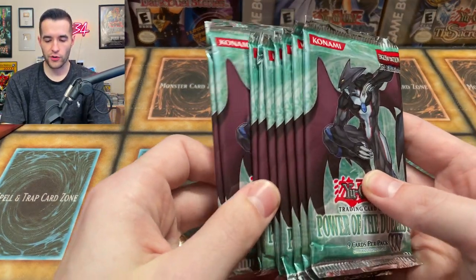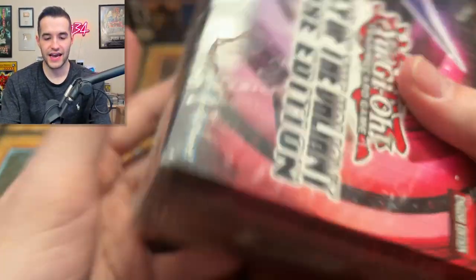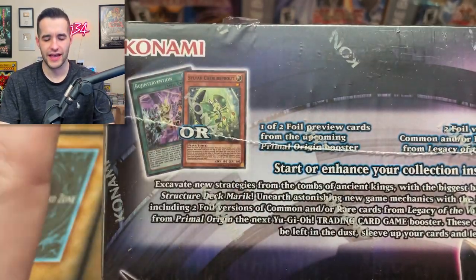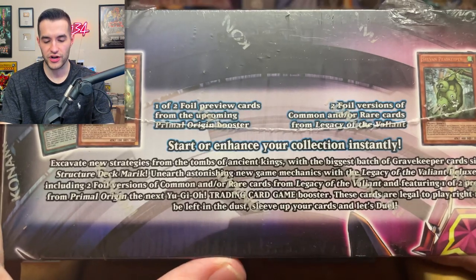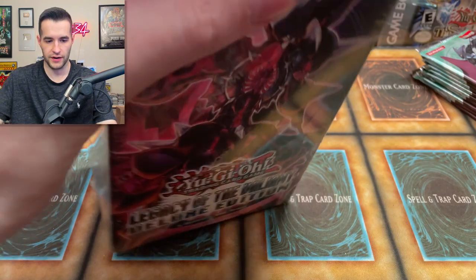Let's get into the opening. For this one I think we're going to start off with Power of the Duelists — should we alternate? We should probably alternate, that's more fun. Okay, we'll open up the product then we'll get into it. Honestly the more I look at these the more I like them. Nine boosters inside — what else is in there? We have a couple of promo cards which are kind of weird because they're like foiled-out versions of previous commons from other sets. Pretty strange.